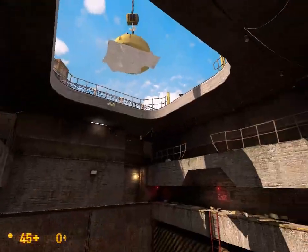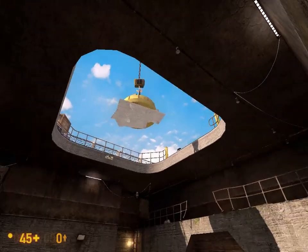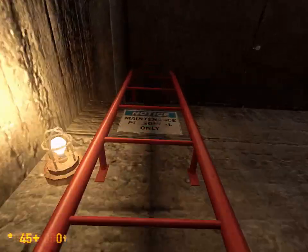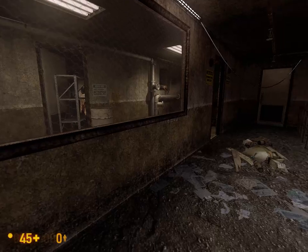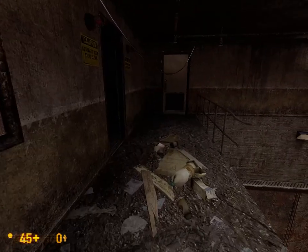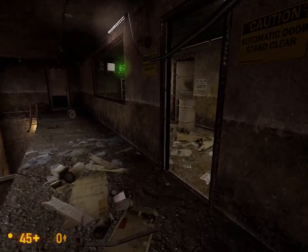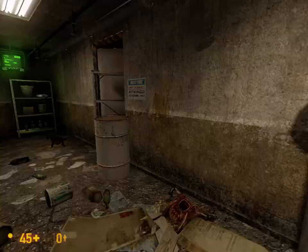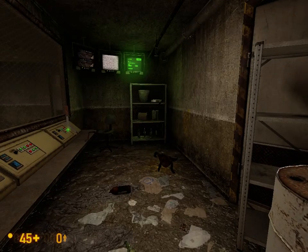We've got to make it out of here, and besides the cool new stuff that they added, like the crate here and the nice blue sky as well, now we've got to get out of this mess here, get out of this facility. Also notice that we have been completely relieved of our weapons here — no weapons are available to us. They were all taken away, unfortunately. So we're going to have to start back from square one here, which is a bit of a pain, but oh well.